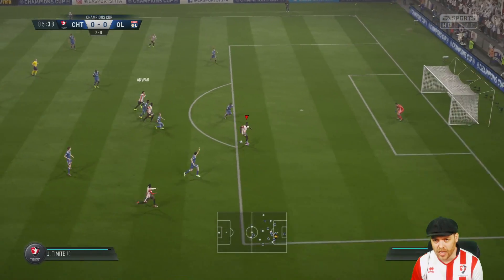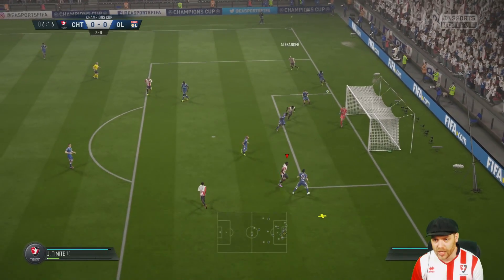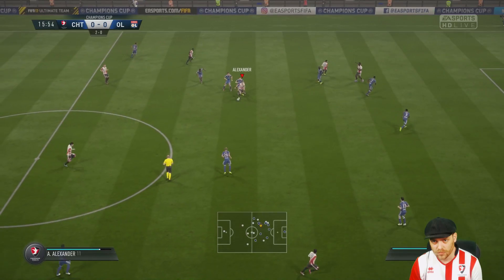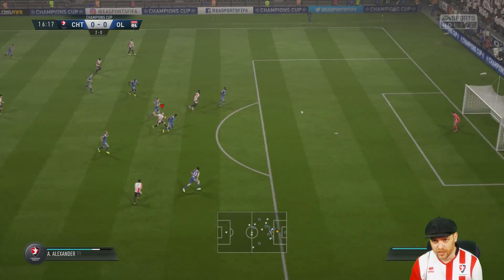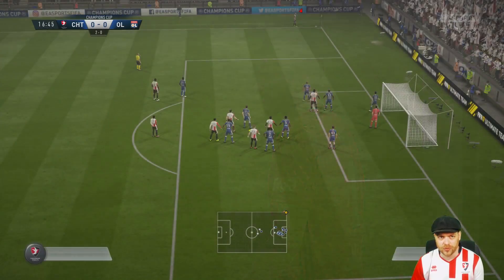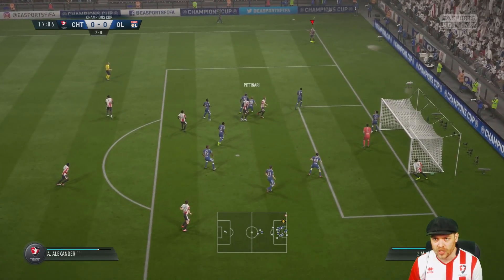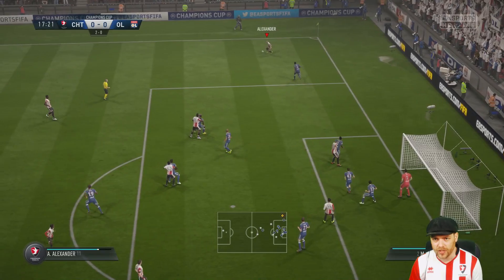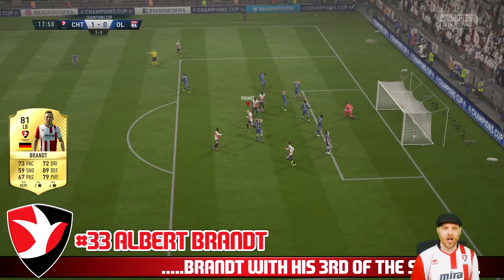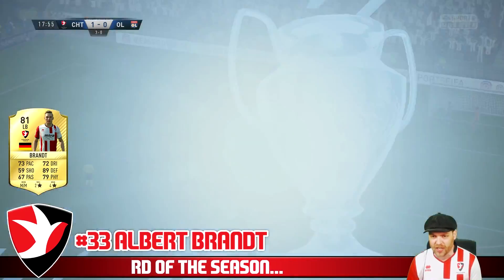Diallo to Cooper, over to Zaki Anwar, finds Tamite who rocks Lopez — good save, and that should be a corner. Good work from Elfie Alexander, takes a strike from range, works Lopez, and another corner for Cheltenham. Just getting a feel for the game and we're doing well, attacking hard. Into the box, comes flying back out. Elfie Alexander tries to get a cross in, Diallo hits it to Brandt.